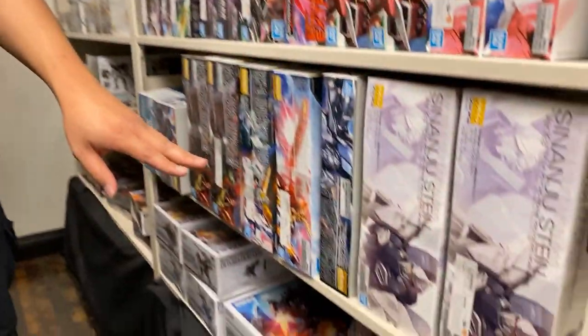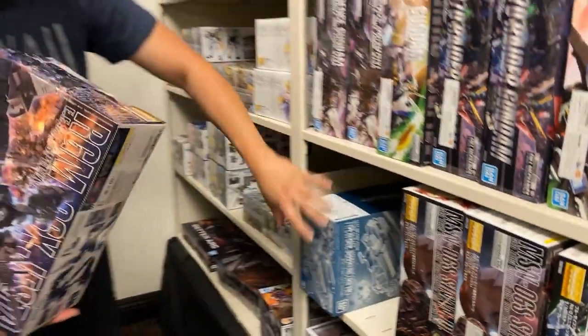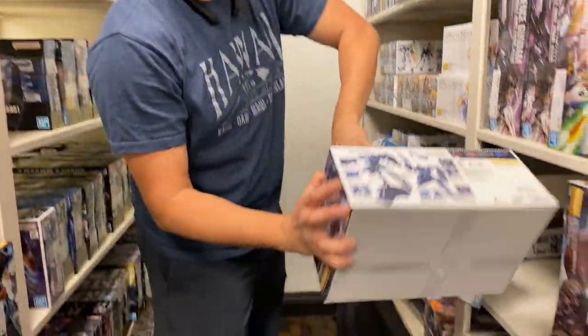Going to the Unicorn series, we got the Sinanju Stein, Delta Plus Master Grades. And we got a special promo right now — if you buy the Bass Jabber with the Jesta Master Grade, you get 10% off when you buy them together.